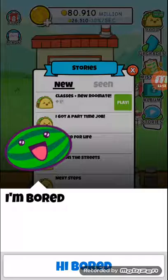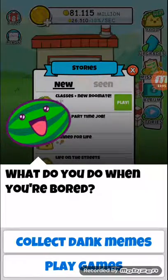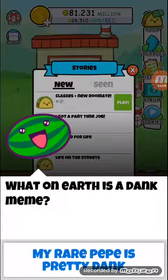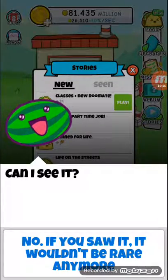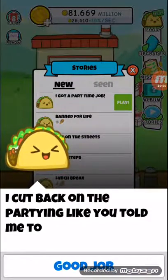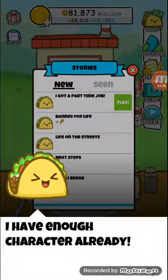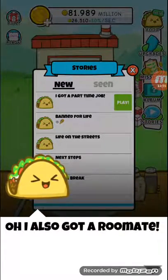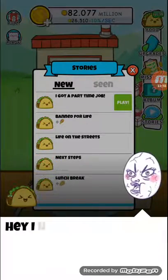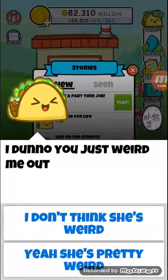'I'm bored.' 'Hi Bored.' 'You're not helping. What do you do when you're bored?' 'Collect dank memes.' 'What on earth is a dank meme?' 'My rare Pepe is pretty dank.' 'Can I see it?' 'No — if you saw it, it wouldn't be rare anymore. Feels bad, man.' Taco has been going to classes and cut back on partying. 'College classes are so much work.' 'It builds character.' 'I have enough character already.' Taco also got a roommate — she's kind of weird.